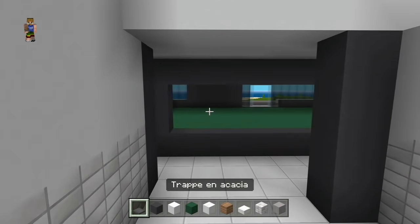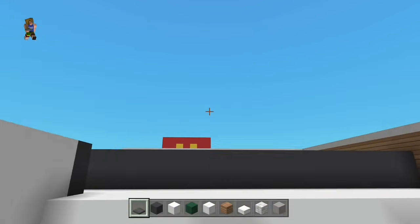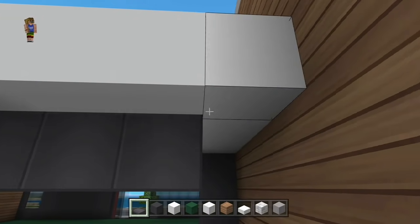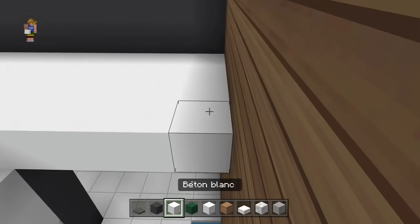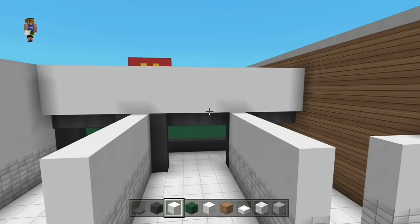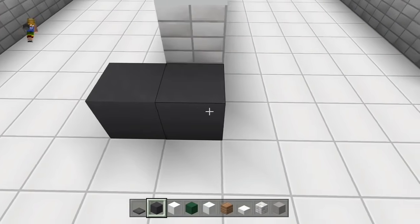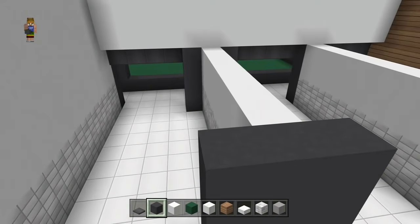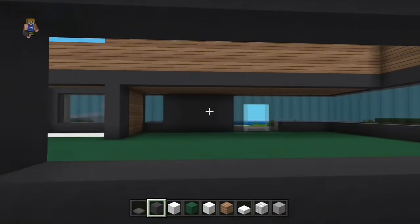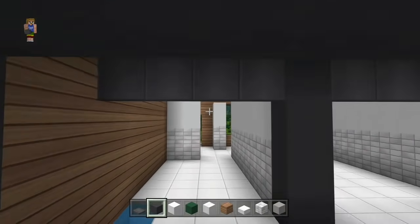Prenez les trappes d'acacia en dessous du premier bloc et mettez-les vers l'extérieur depuis la cuisine — pas dans le niveau des caisses. Donc au-dessus, le béton blanc, on remet celui qu'on a cassé ou pas, selon ce que vous avez fait. On va reprendre le béton gris et derrière le premier mur, vous allez en mettre trois — trois blocs de béton gris montés à hauteur du mur de béton blanc et de quartz. On va voir ce que ça donne de l'intérieur du resto : c'est beaucoup mieux que noir sur noir. Le blanc sur noir c'est plus sympa.